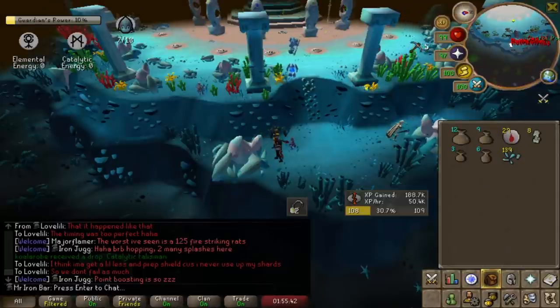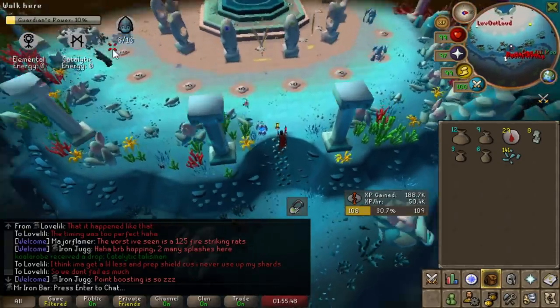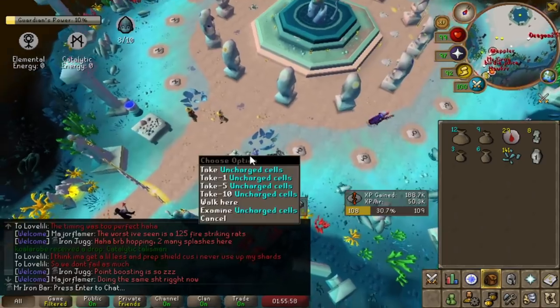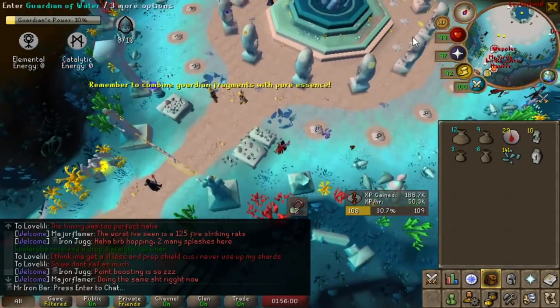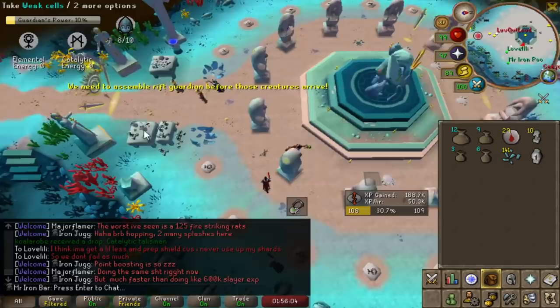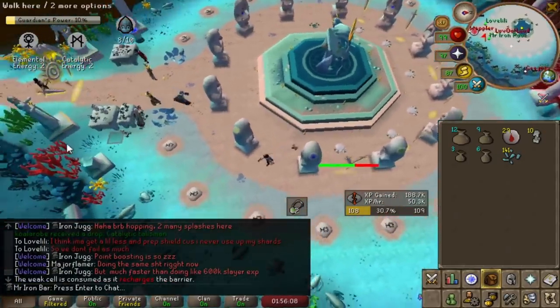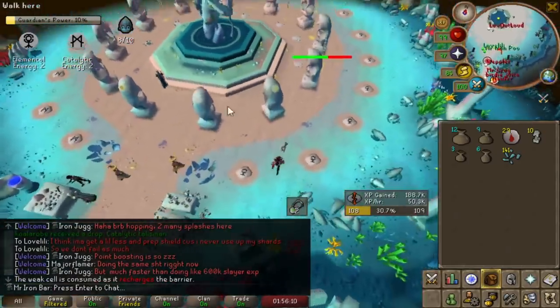There are two ways to start the minigame. You can do it the lazy way — go to the big essence mine on the side, mine 100–200 essence, craft runes and start that way. Or you can grab weak energy cells from the table and place them on the ground first. I highly recommend at least placing one or two yourself; everybody should, because that way the minigame won't fail. If nobody does it, the game will 100% fail.